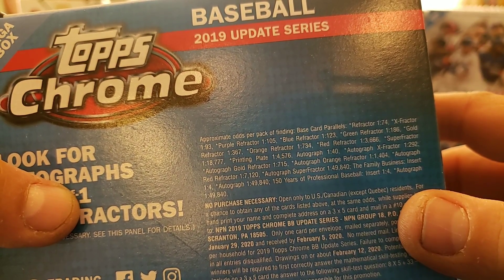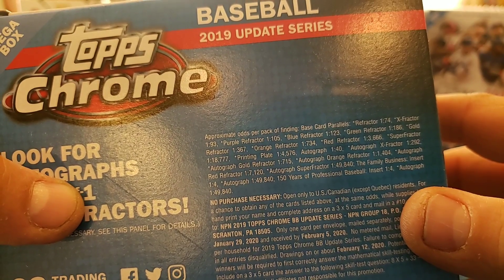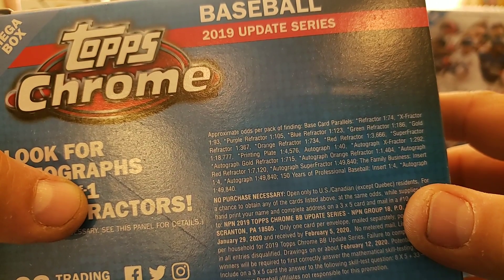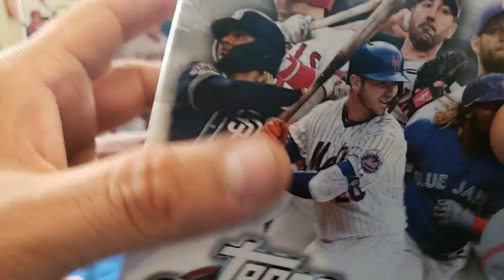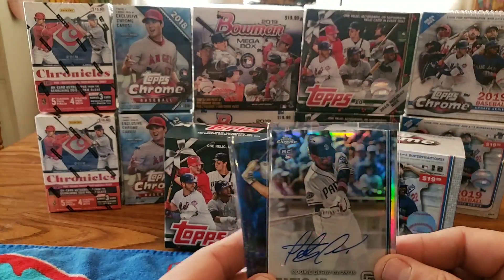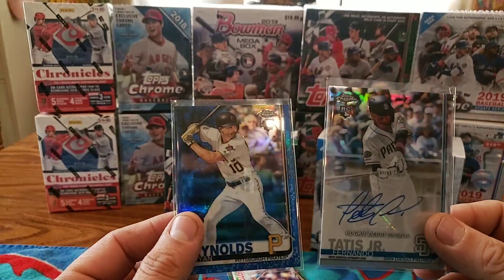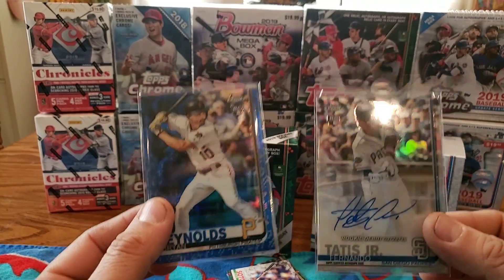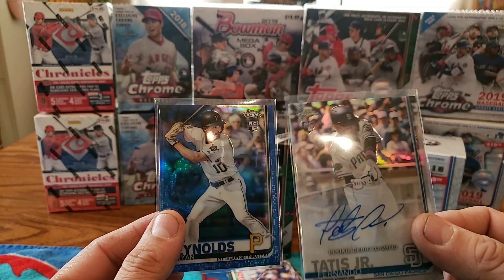Autographs are one out of 40, so you've got a better chance of pulling an autograph than even a refractor - isn't that kind of ridiculous? Autograph X-Fractor one out of 282, autograph gold refractor one out of 715, autograph orange one out of 1,404, autograph red refractor one out of 7,120, and the autograph superfractor one out of 49,840. Family Business inserts are one out of 4, and the 150 Years of Professional Baseball insert is also one out of 4. It's so hard to pull anything good off these, but you always have that chance. I've gotten better things off the hanger packs - I got two autos and a couple of parallels.